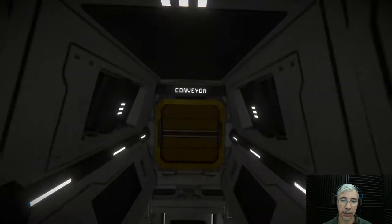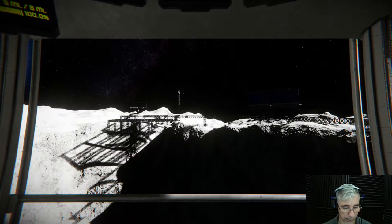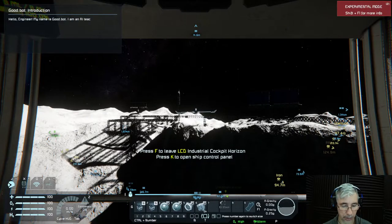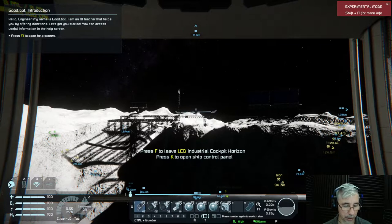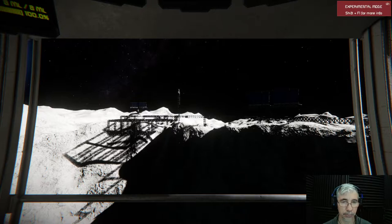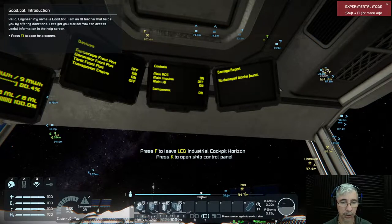We have to release the Prospector module from the Eagle Transporter, so let's do that now. It should be released. Let's turn on the thrusters. Let's decouple. We should turn on the gyros — that's it, I think we're ready to go.